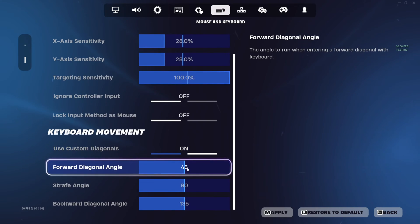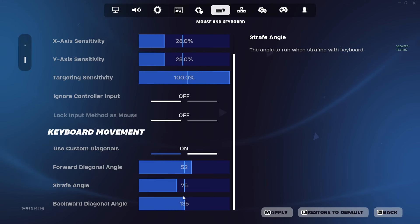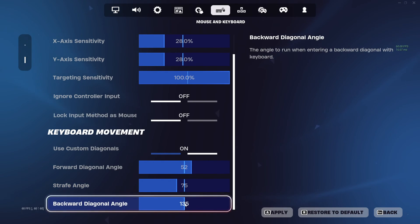Now adjust the Forward Diagonal Angle to be between 50 and 60, with 52 being the ideal setting. Then set the Strafe Angle to around 75 or 76 — just make sure it's higher than the Forward Diagonal Angle, otherwise strafing might feel a bit odd. Next, crank up the Backward Diagonal Angle to exactly 135; don't go lower, don't go higher — it's spot on perfect for this season.